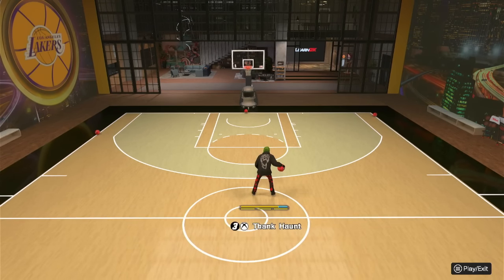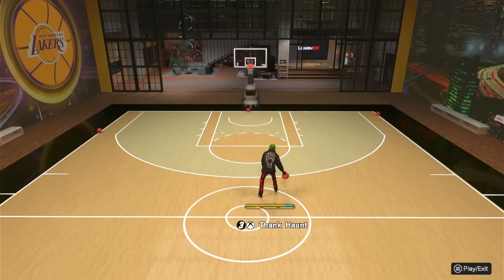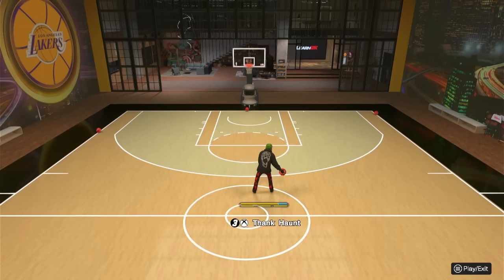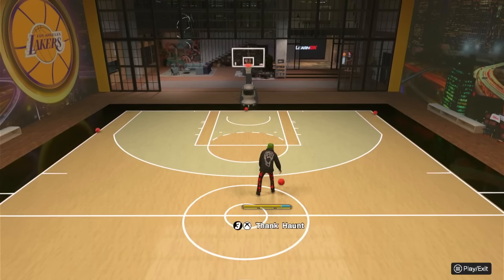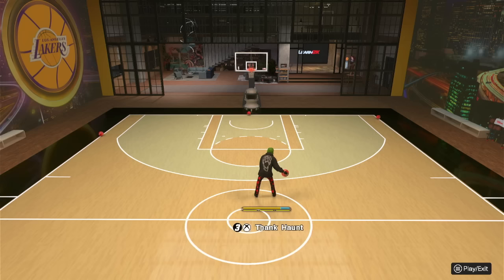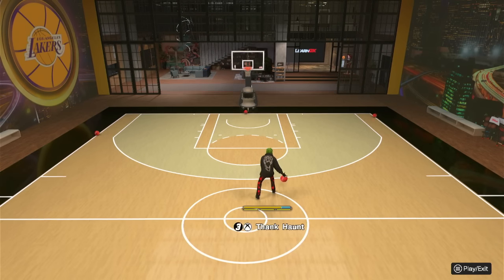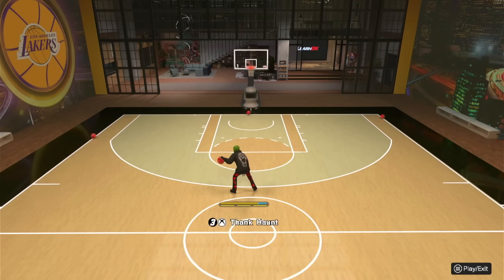First things first, we're gonna go over the dribble style and speed boosting. I'm gonna give you guys all my dribble moves after I talk about speed boosting, because that's the first thing we're covering. I'm on my small guard for this because I still haven't found the best sigs for speed boosting on tall guards. I honestly think I move better on my tall guard, but there's way better speed boosting sigs and dribble styles for smalls, so I'm gonna be on my small right now.